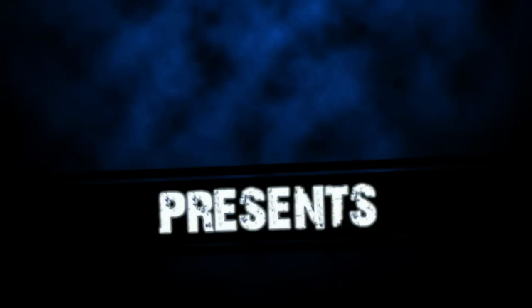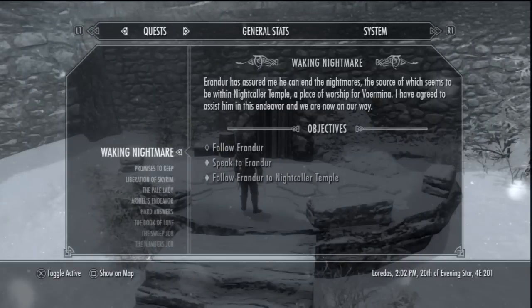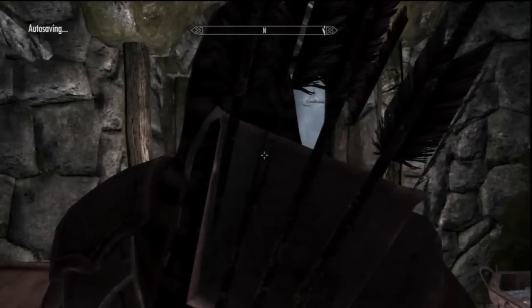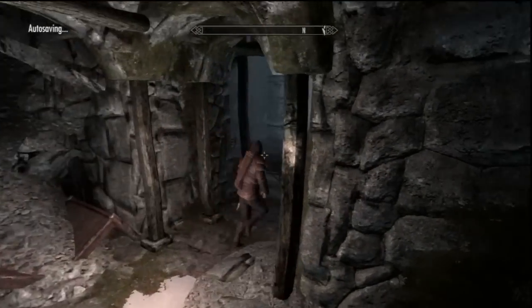Hey guys, this is a fix for Walking Nightmare Quests on PlayStation and Xbox. PC users shouldn't have a problem because they can just open the console and fix it. As you can see here, Walking Nightmare Quests says follow Erendor, but this is a pretty common bug — it will go through the wall without opening the door for you, so you can't get through.